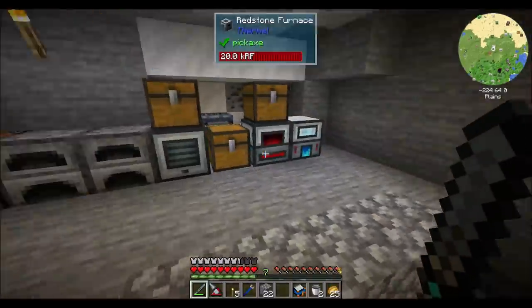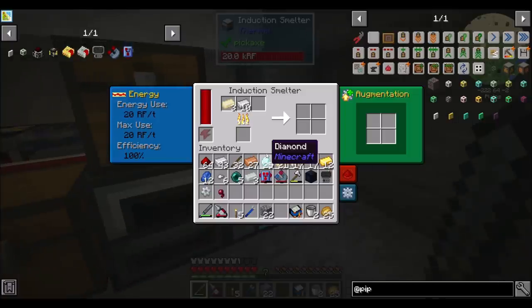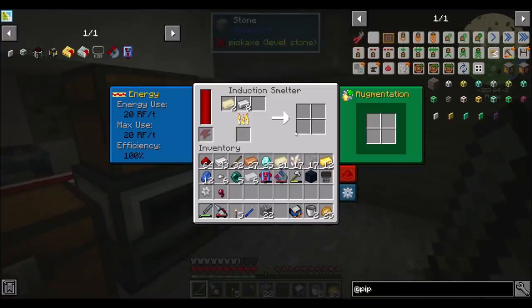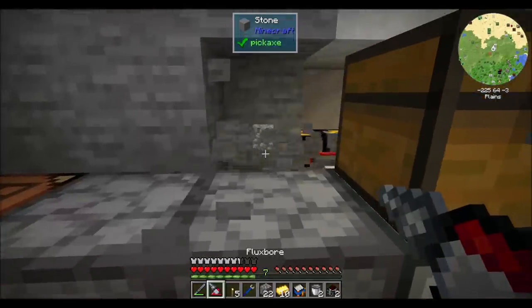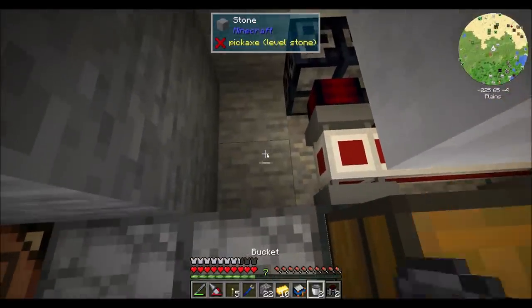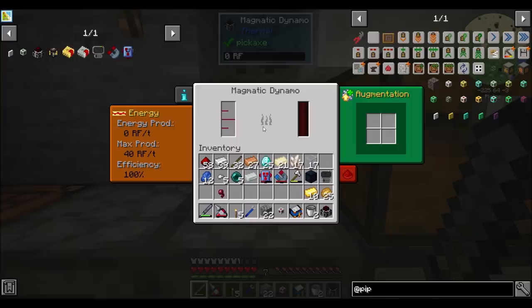I got a grass block drop from that enderman — thanks, enderman. I can remember early days of Minecraft when several people called me out for having grass blocks in my chest, saying I was cheating, direwolf. And it was right after enderman came out. So that's two magmatic dynamos — one here for my base, and one going in the nether. Let's get some basic energy pipes and I'll stick my magmatic dynamo here, ready to generate RF off of lava.